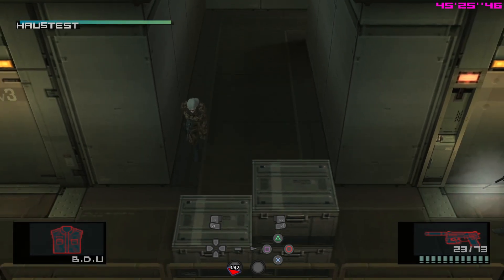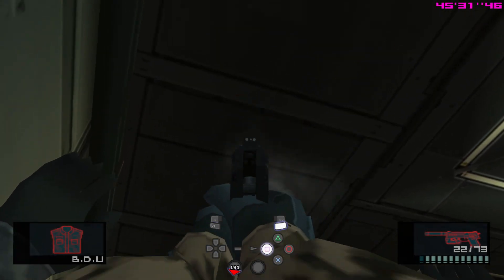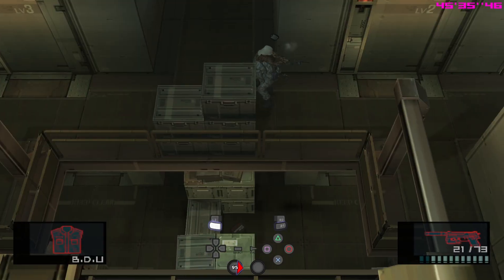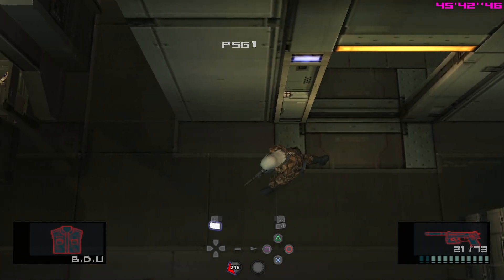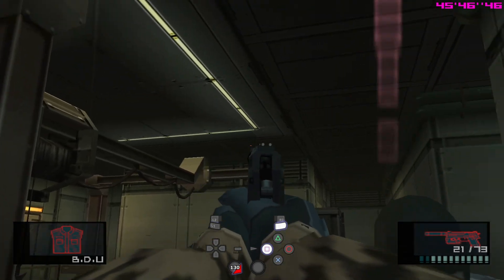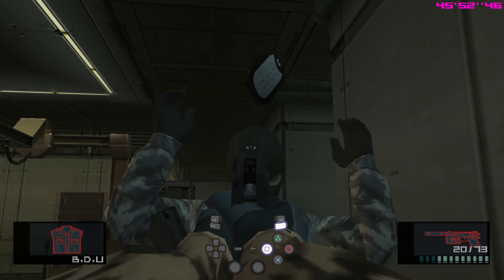What I use here is putting on my BDU so I'm only noticed but not actually causing an alert — it's very important to have the BDU on. After that, walk around the corner and get this first guard's dog tag. Move over and get the PSG-1. The bottom of these two guards is actually walking left, so you need to follow him after holding him up. Afterwards, kill him, and then you can move on to Strut E.